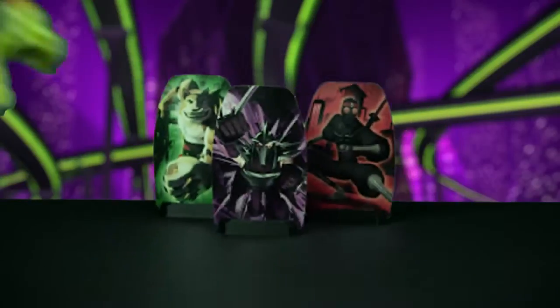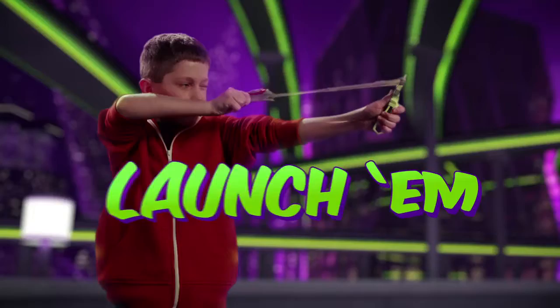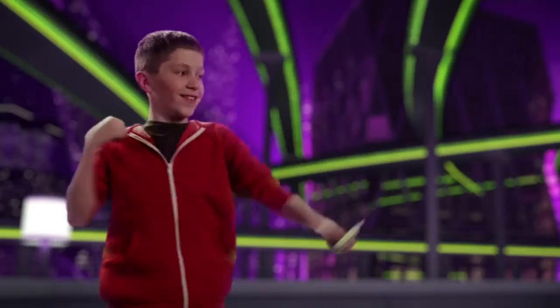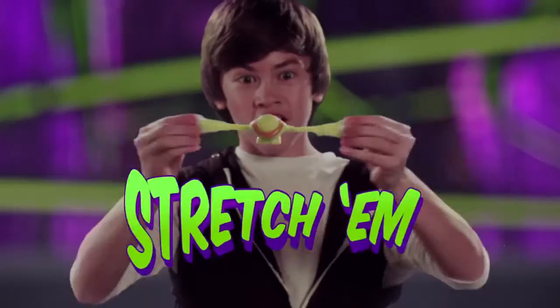Soaring through the sky, tumbling, and tackling the menacing bad guys. Squeeze them, stretch them, launch them. You can collect all the Teenage Mutant Ninja Turtles. You can even create targets of your own. Load them up and knock them down. The Fist Flyers are amazingly flexible with extra squish and super stretch.